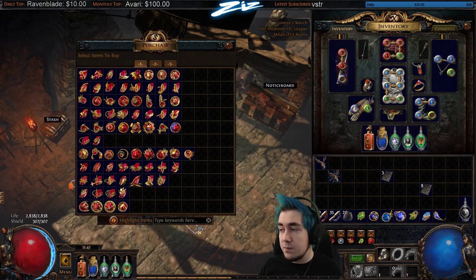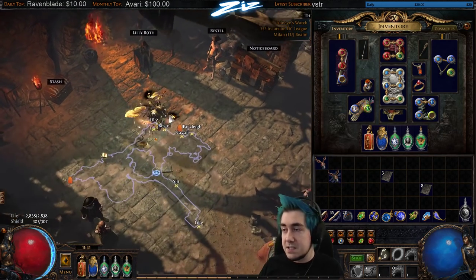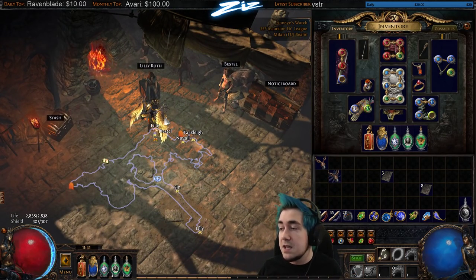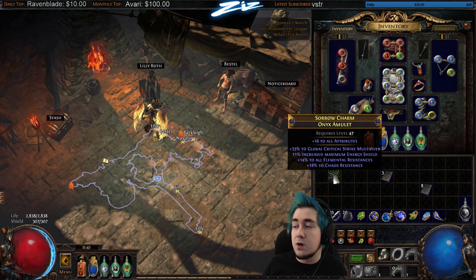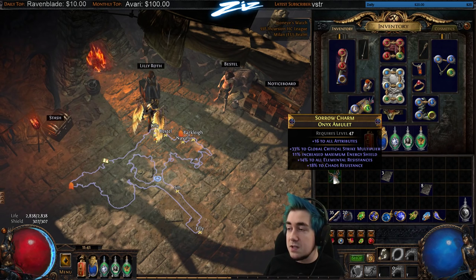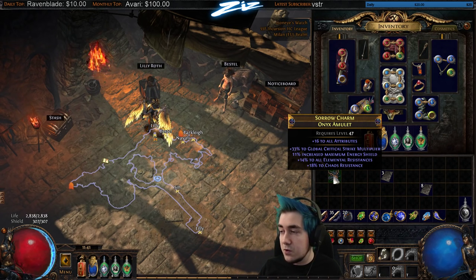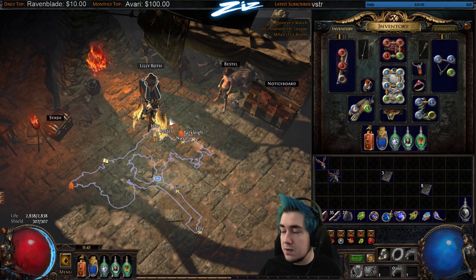Once you've done that, you can sell it with a red, green, and blue gem and we're back to a craftable base — it's no longer corrupted. You can craft things like 10% quantity on it, and there are a lot of nice options like extra chaos damage on elder bases, depending on what you want.